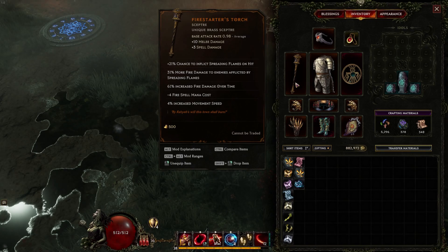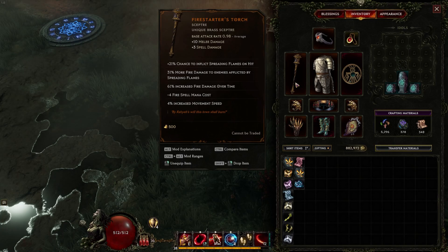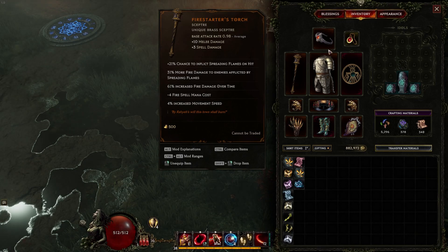I decided to level with Fire Starter's Torch, which has some really good and some fairly mid stats — like fire damage over time is pretty good. The 21% chance to inflict spreading flames on hit is key, because for anybody that's played Path of Exile, that's like Ignite Prolif. It just kind of goes all over the screen when it procs.